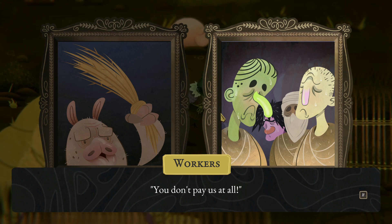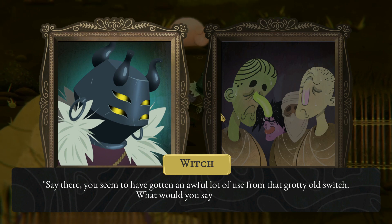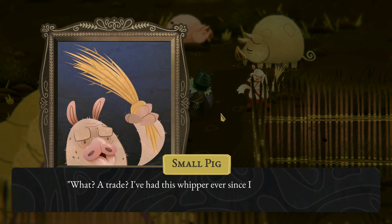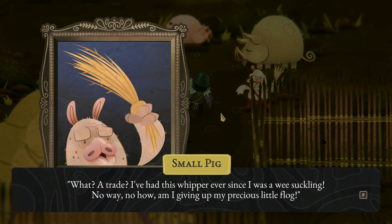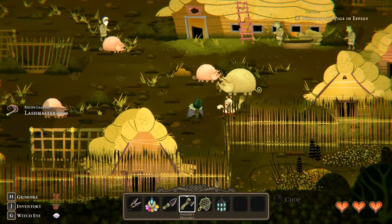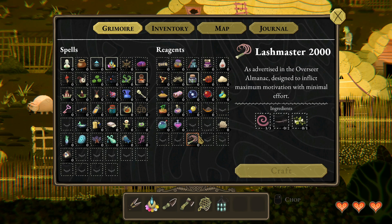'You don't pay us at all.' 'Say there, you seem to have gotten an awful lot of use from that grotty old switch. What would you say to a trade?' 'What? A trade? I've had this whipper ever since I was a wee suckling. No way, no how am I giving out my precious little flog — Lash Master 2000.' That should be this. Eww, rat tails. Lots of annoying stuff going on. I need a bunch of these.